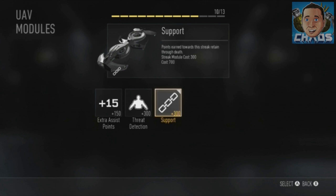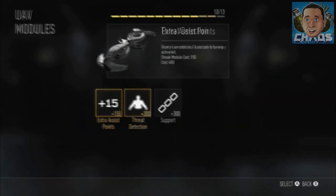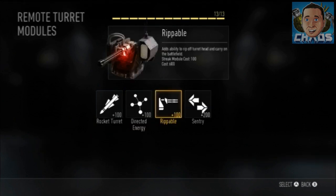Now let's talk about attachments — you can add attachments to your score streaks, and they don't cost points on your Pick 13 create-a-class system. For example, on the UAV: if you want to add Support — meaning points earned toward the streak are retained through death — you add 300 points to the cost, making it 700 points. If you'd rather have extra assist points, you add 150 points to the base cost of 400, making it 550. These attachments do different things and make streaks harder to earn, but they're very cool.